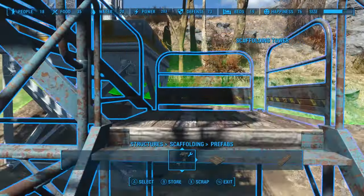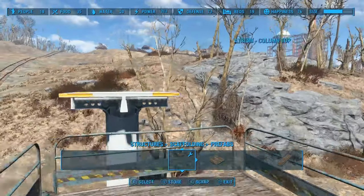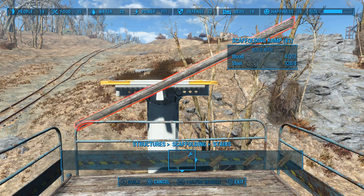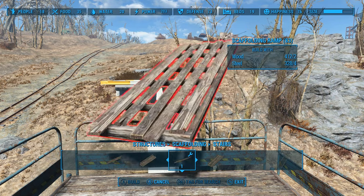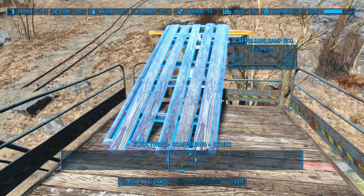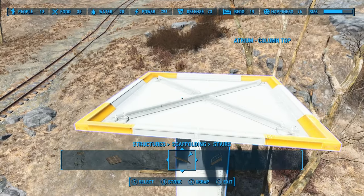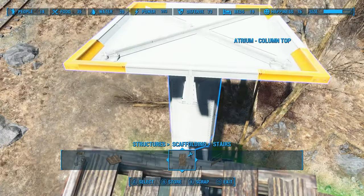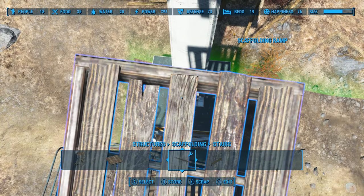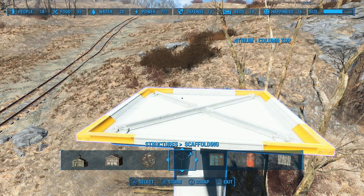I'm going to head up there and then to get over to there I just use one of these little ramps. You just need to be able to reach it. Now, don't fall because I'm wearing my utility coveralls, not my free fall legs, so I would probably die. But anyway, with that technique I was just talking about, we can set the turrets down from here.